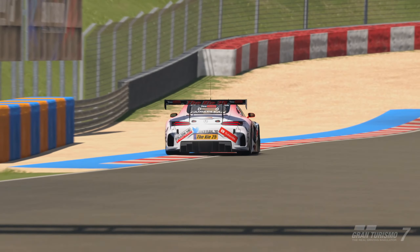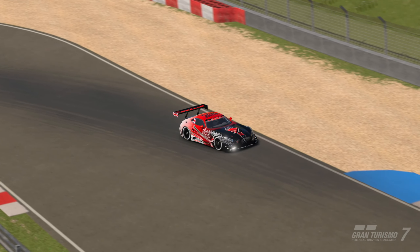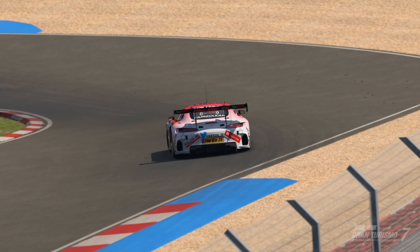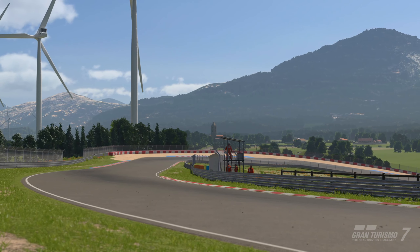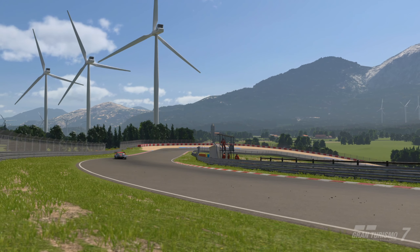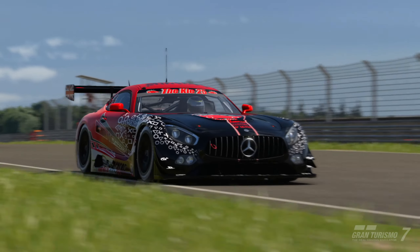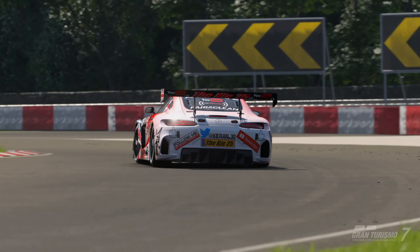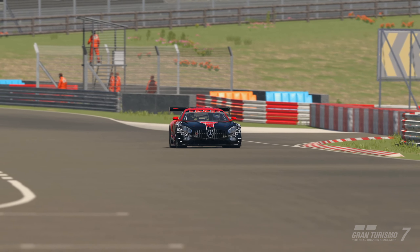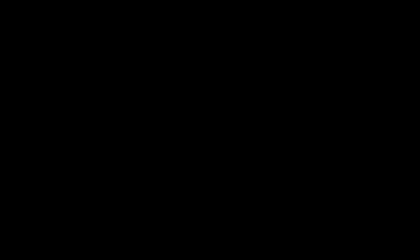Strategy for this race is all over the place because you're going to have to do a lot of tire saving to make it a one-stop. With the Mercedes you might be able to get nine laps out of the hard tire — six laps isn't an issue but aim for eight, seven, or nine. The mediums might have lasted a bit better with lower fuel, so yeah, loads of factors to work out.